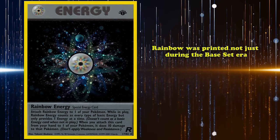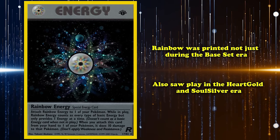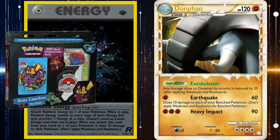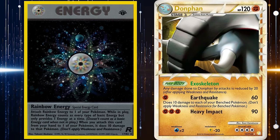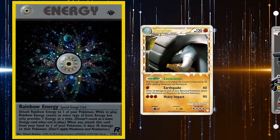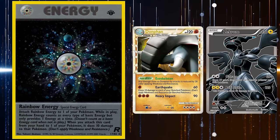While not as efficient as Double Colorless Energy since it only provided one energy, Rainbow still provided good utility. However, Rainbow was printed not just during the Base Set era but also saw play in the HeartGold and SoulSilver era — namely in Ross Cawthon's 2011 World Championship winning deck known as The Truth, combining Donphan Prime's Earthquake attack to do 60 damage to your opponent's Pokémon and 10 to your bench, combined with Zekrom's Outrage attack requiring double colorless for 20 damage plus 10 for each damage counter on Zekrom, making for massive follow-up damage.